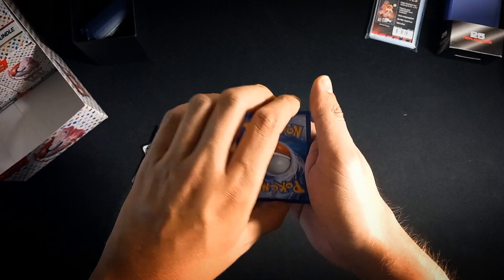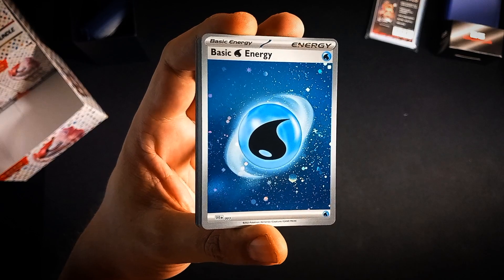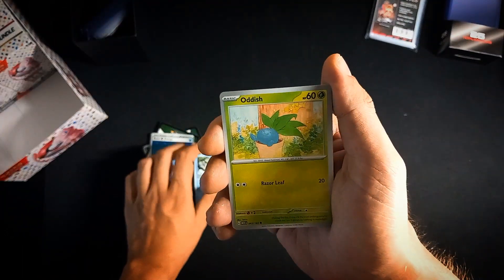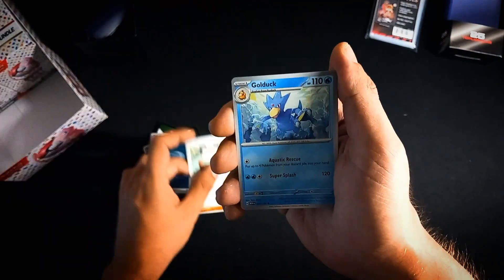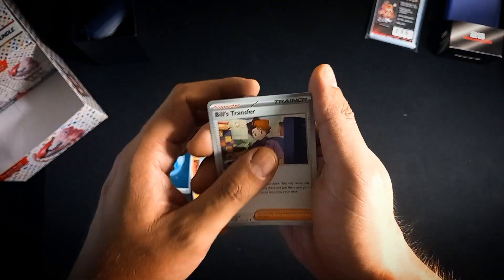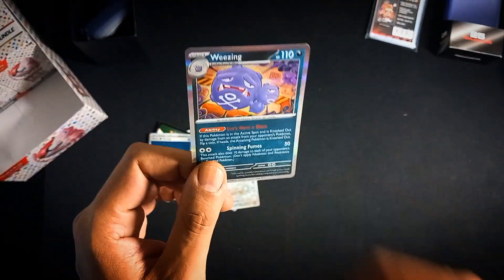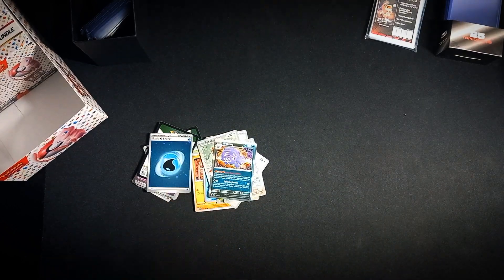The last pack - yes! We get the Cosmofoil energy, and it's even the water one we still missed. That's a bit compensating for the lack of hits so far. We also pull a Magikarp, Oddish, Mankey, a cute Meowth, Golduck, another Pinsir, Bill's Transfer, and a Pidgeot - we now have the entire evolution line. Last card is a Wigglytuff. Not a great opening, not a great booster bundle.